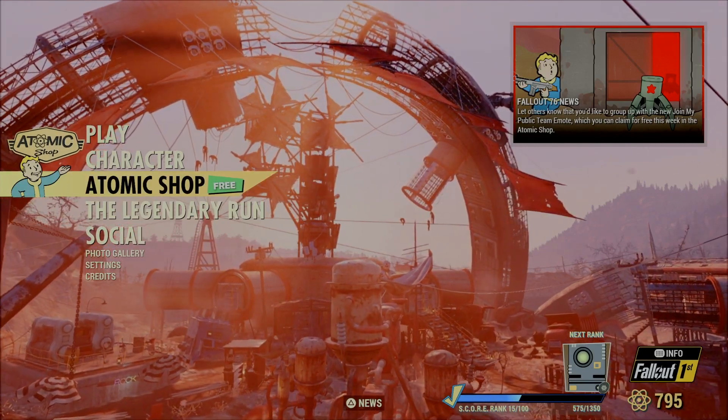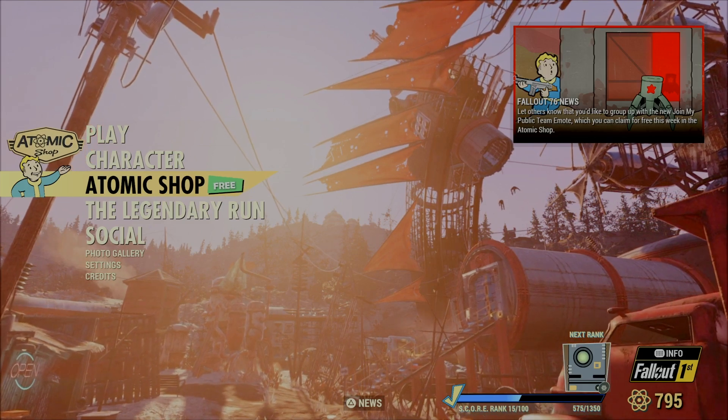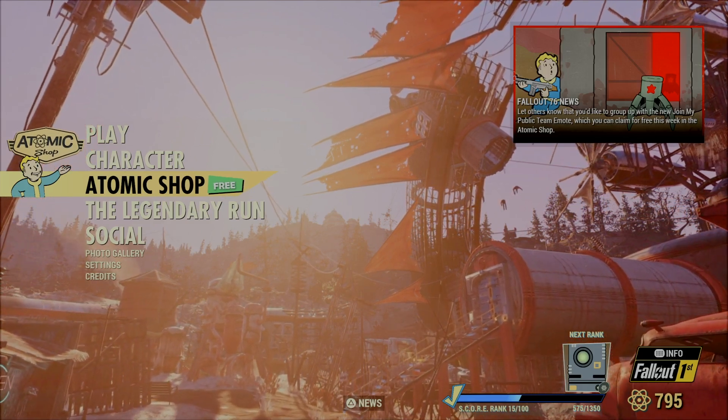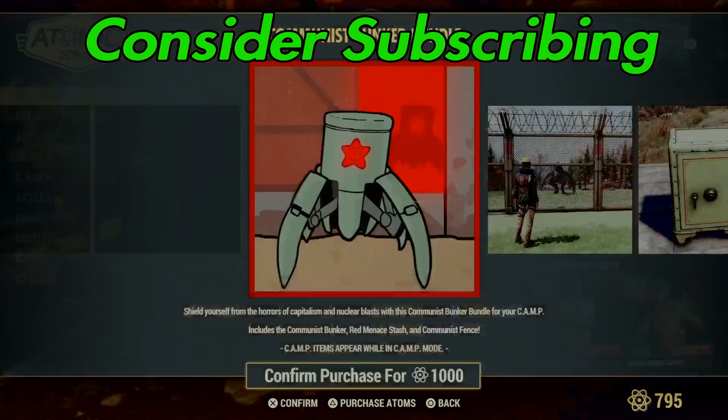Welcome back folks for a weekly Fallout 76 Atomic Shop update. This week it looks like it's going to be communism, so let's take a look — Bunker Bundle.